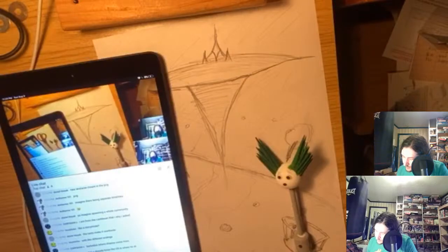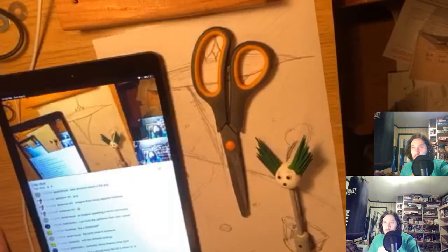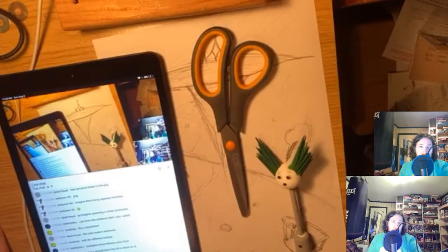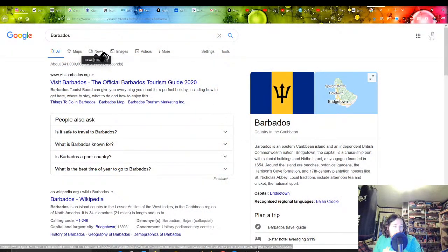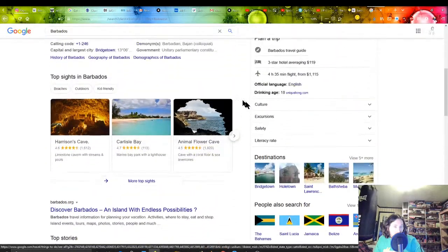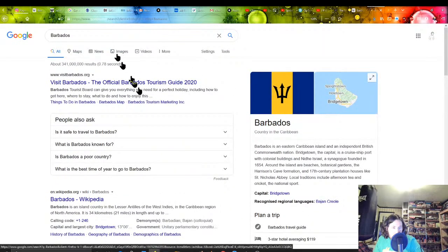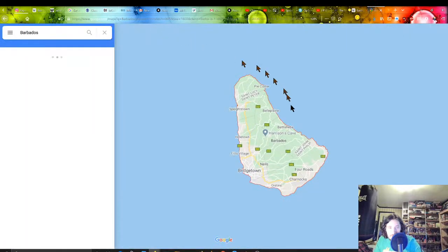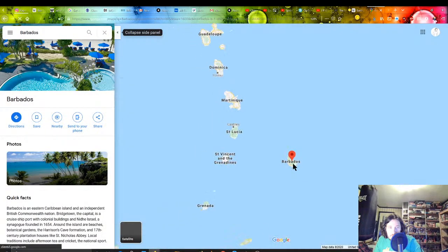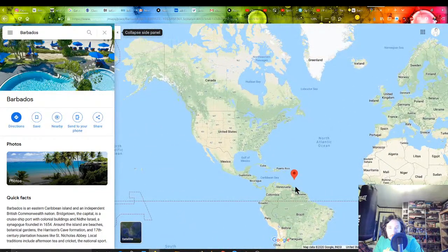You can search it up if you're uncertain — yeah, I am definitely aware of Barbados but I'll search it up anyway just because I can. Barbados. Where's Google Maps? Oh — top sites in Barbados, that's beautiful. Oh wow, lovely beaches. Maps — there we go, check it out, there's Barbados, right off the coast of South America. Nice.